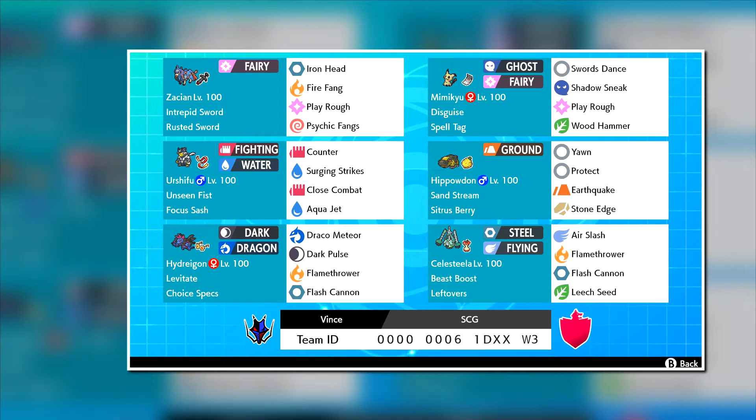How's it going guys? Today we have a Ranked Singles team here for you again, featuring Zacian with the Intrepid Sword ability and holding the Rusted Sword. Basically it'll turn into Steel Fairy and get an attack boost upon switching.